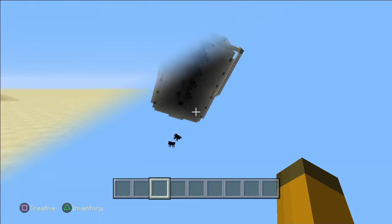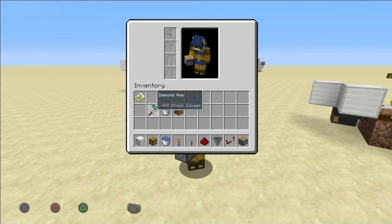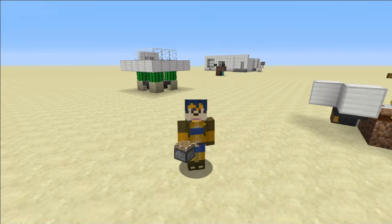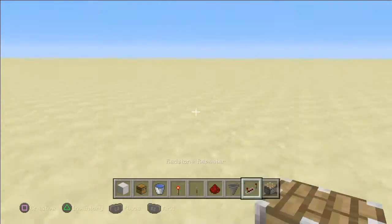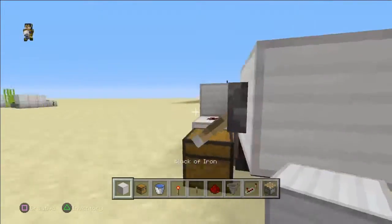Okay guys, to start off this build you need: some iron, a chest, a water bucket, a redstone torch, a lever, redstone, a hopper, a redstone repeater, a piston, a hoe — doesn't matter which kind, just to till the dirt — a water bucket, and some dirt. So let's hop into this.